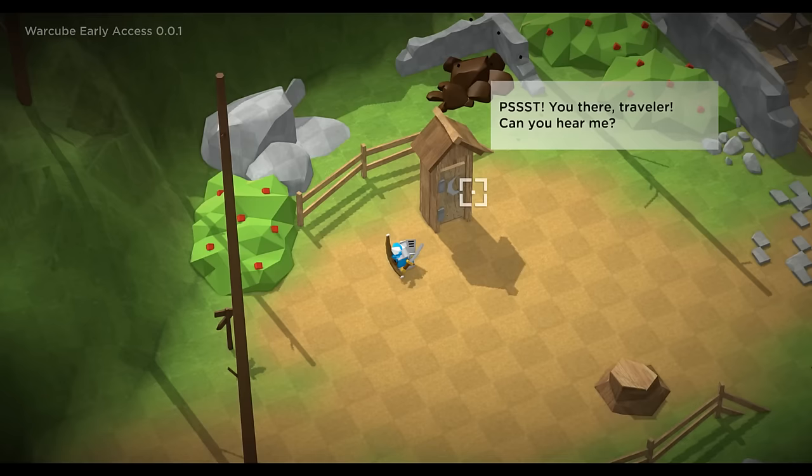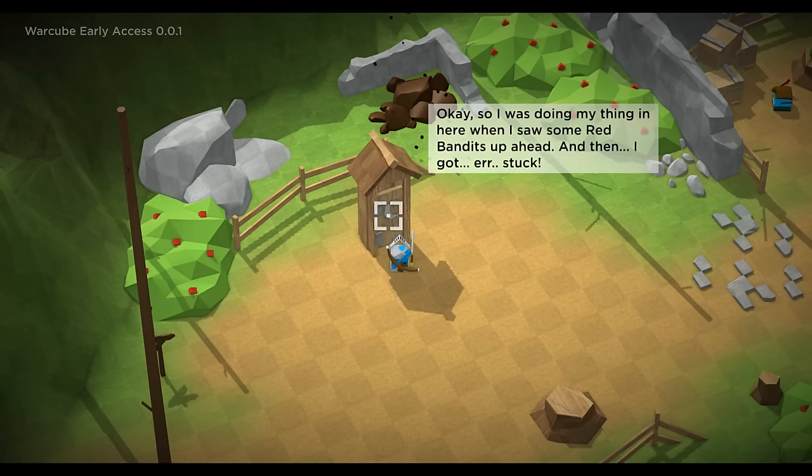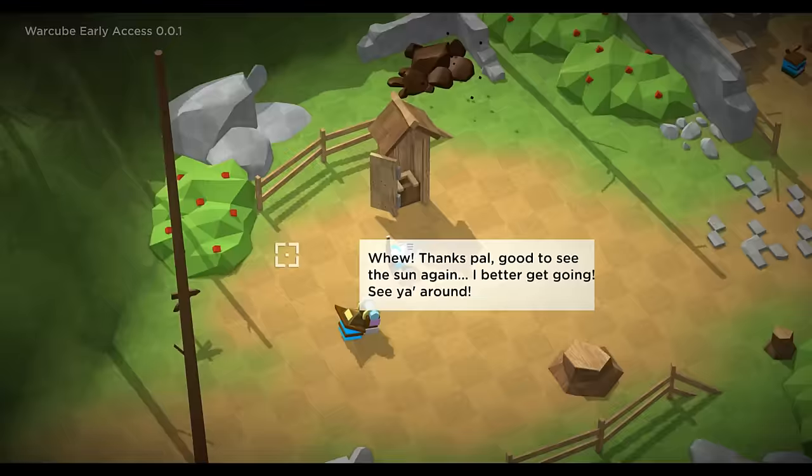Hey traveler, can you hear me? There is someone in the outpost. Hello. I was doing my thing in here when I saw some red bandits up ahead and then I got stuck. Did you fall in? Can you get me out of here? I didn't expect this - I've got to help a guy out of a fucking outhouse. Let me just open there - there you go. Are you the merchant? Thanks pal. Good to see the sun again, I better get going, see you around. That was an interesting introduction to a level - the old poop surprise always works.